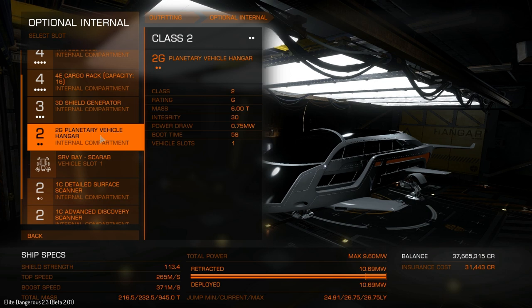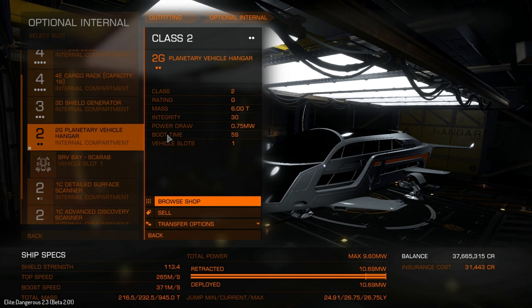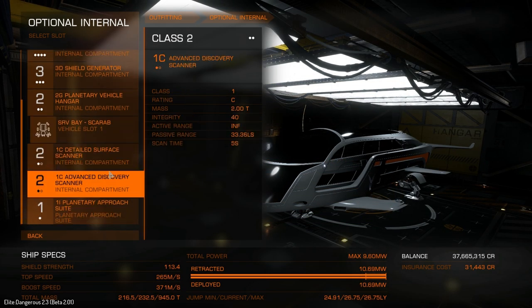We've also got a planetary vehicle hangar - we don't strictly need this, it's another luxury item, and selling it would increase our jump range by about three quarters of a light year. We've also got the detailed surface scanner and advanced discovery scanner. We don't really need these, but if you're going out long range you might as well double down on your earnings.